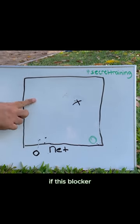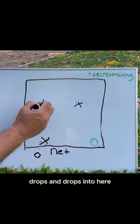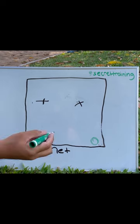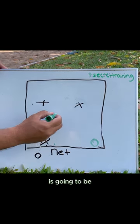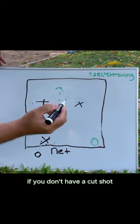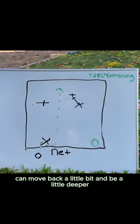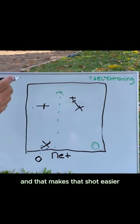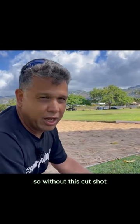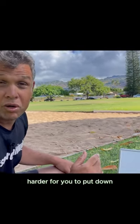Secondly, if this blocker drops down into here, the second most used shot is going to be some sort of hard middle shot. If you don't have a cut shot, this defender can move back a little bit and be a little deeper, and that makes that shot easier for them to defend. So without this cut shot, it makes your two most important shots harder for you to put down.